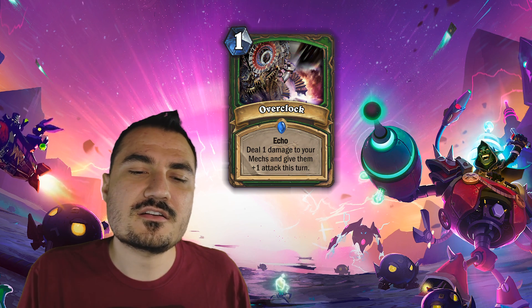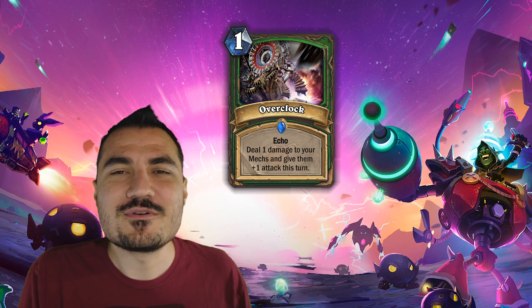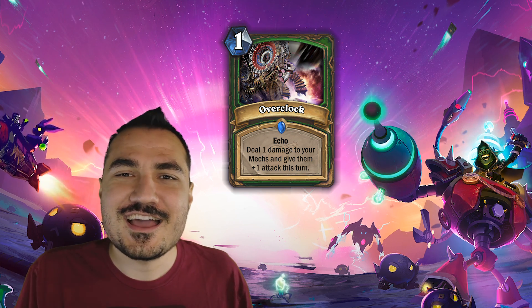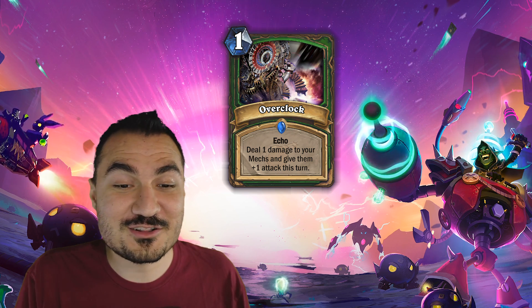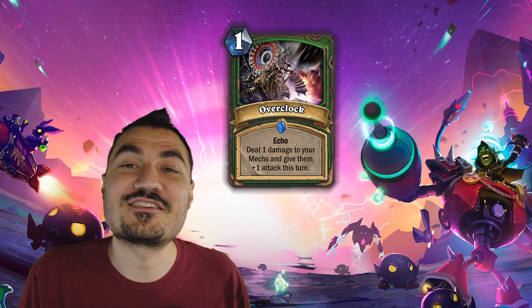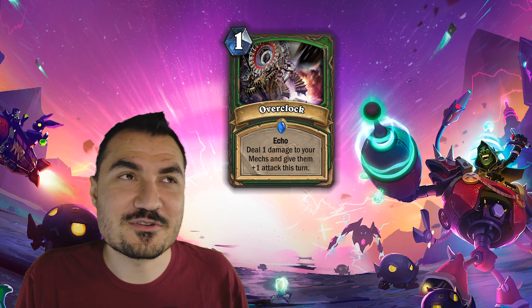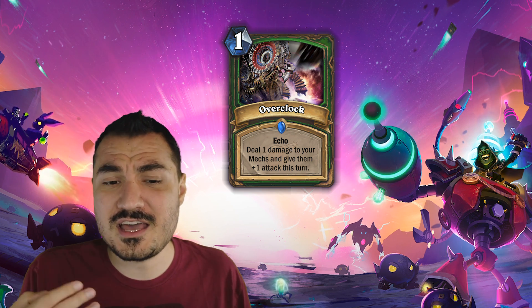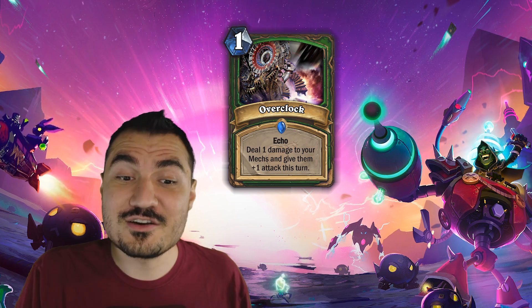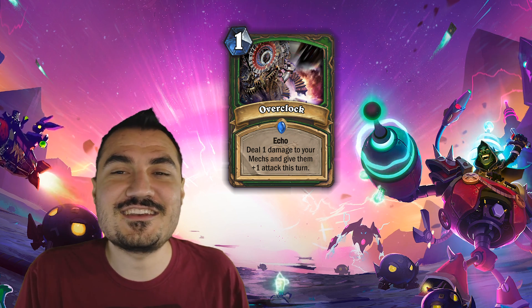Overclock — I think one of Hearthstone's biggest strengths is creating cards that are just perfectly themed, and Overclock is exactly that. We have the mech theme, and this is what mechs do in real life — you can keep overclocking it and at some point things go to shit. Overclock is an echo spell: you deal one damage to your mechs and give them one attack this turn. The fact that it's Echo, the fact that it's incremental, makes this a particularly insane card — possibly rather broken. Think about it: you have your one-health mechs, you attack with those, then play this until the next layer of mechs have one health, attack with those, kill those off and keep playing this card until the next layer of mechs hit one health, and so on. That dynamic is just amazing.